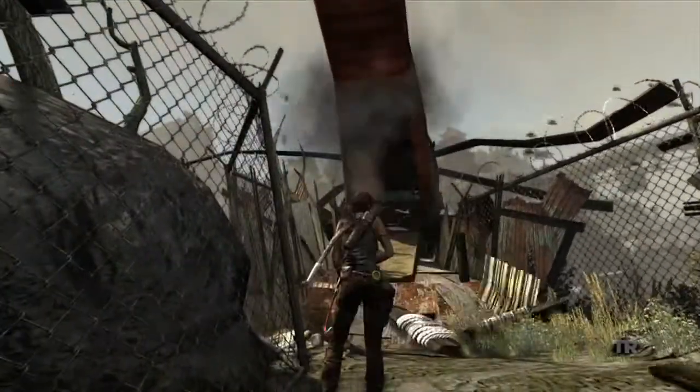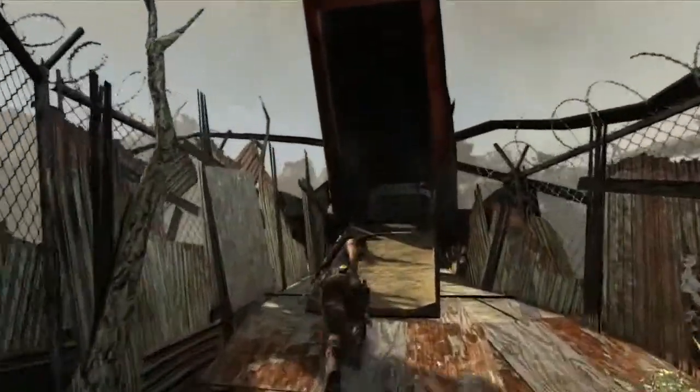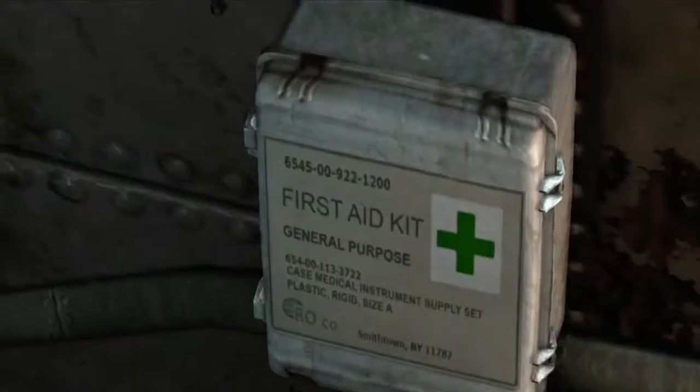With our piece of gear — the rope arrow — we've been able to pull our way into the crashed chopper, which is where Lara hopes to find something to deal with her injuries.